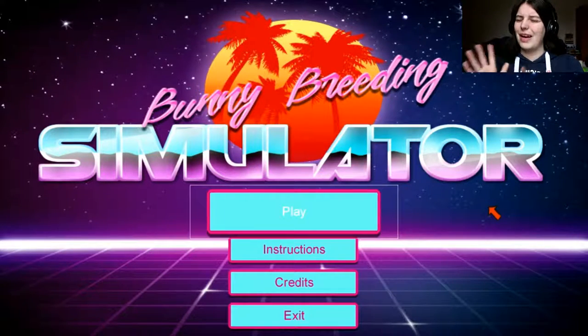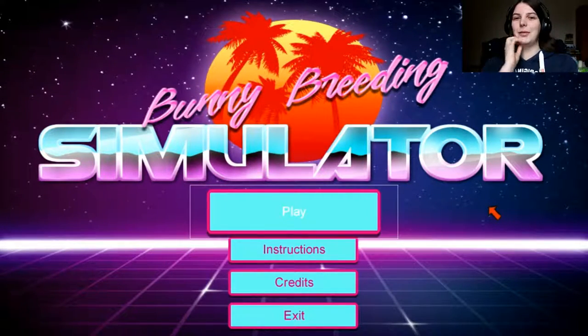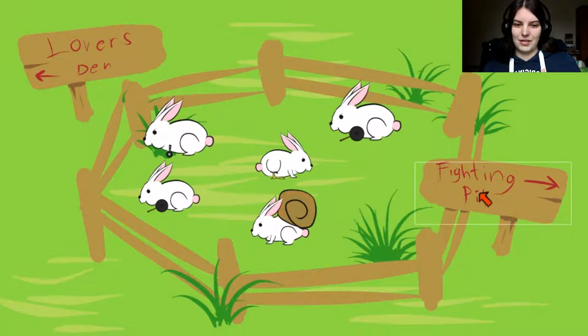So basically, if you're quite unfamiliar, this game is basically where you breed bunnies in a highly uncontrolled environment. I took a look at the instructions and basically we have to make them breed and fight them as well — not we fight them, but fight them like dog fighting, only with bunnies. So let's get into it. Lover's Den. Fighting Pit.